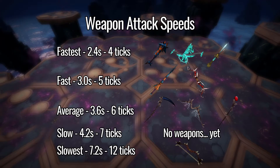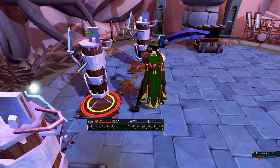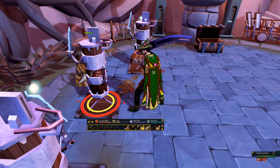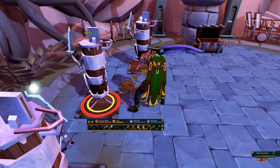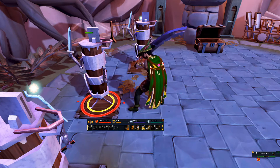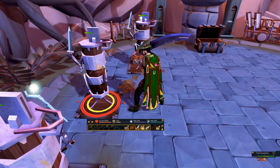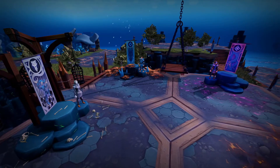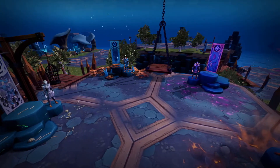These auto attacks happen automatically and separately from abilities. To show you an example, if I wield my noxious scythe and attack a dummy with abilities, you can see an extra attack that happens every other ability. This is because the noxious scythe speed is average, or 6 ticks, while the global cooldown for abilities is 3 ticks. And because our characters are stuck on this tick system, this means that anyone or anything we fight is also stuck on this tick system.